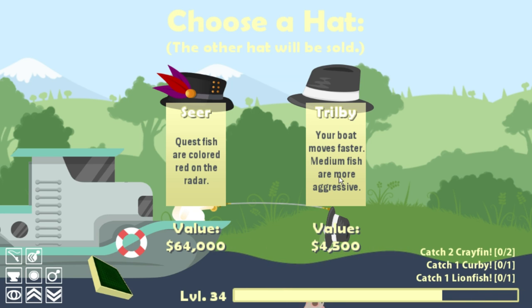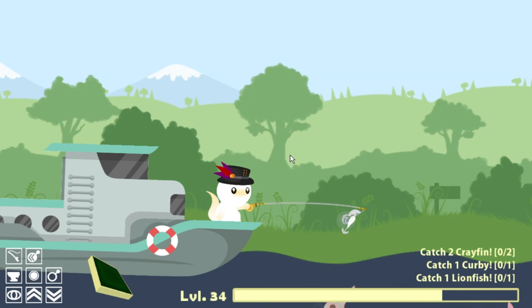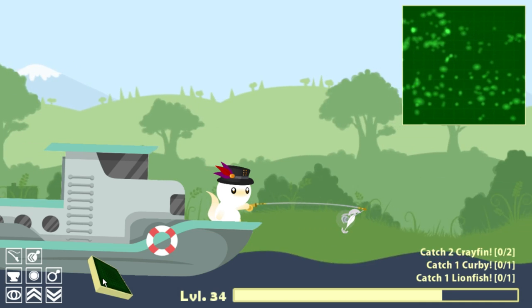Your boat moves faster. We got the red-colored fish now, so I'm gonna go check this out. So if I move in, can I hold this in? So I should see red on the map if a quest fish shows up. This is literally the easiest thing in the world. And big fish are obviously big.